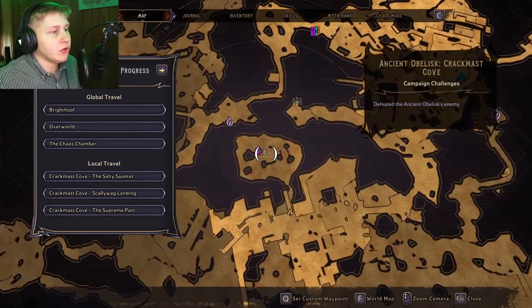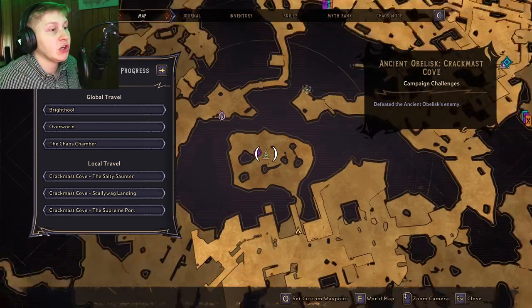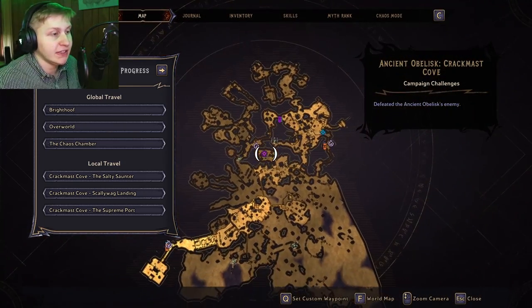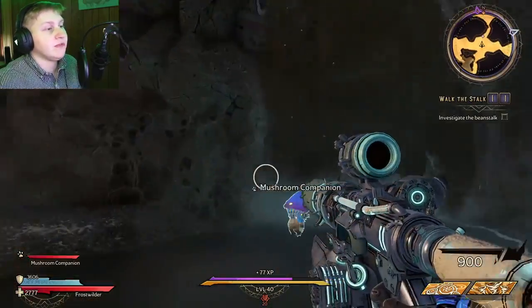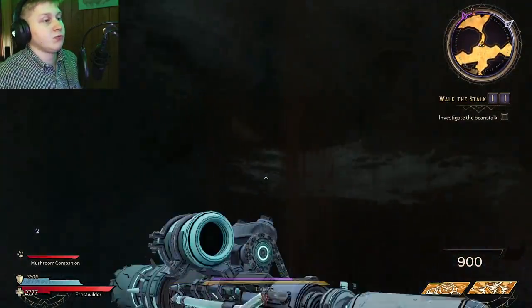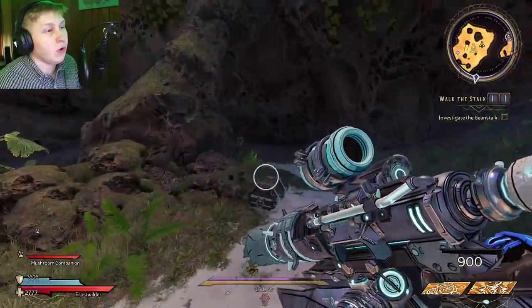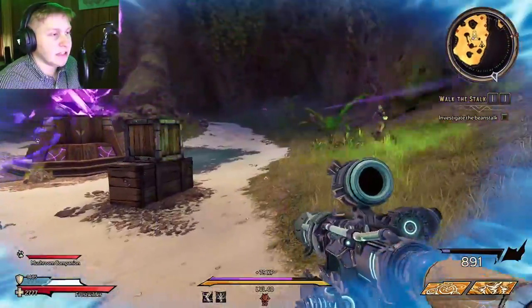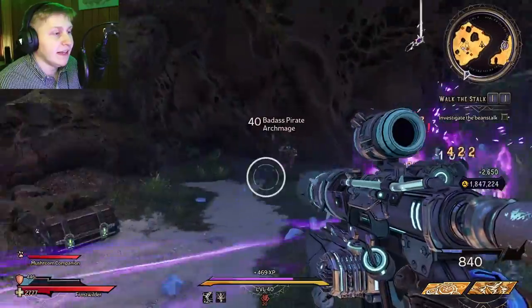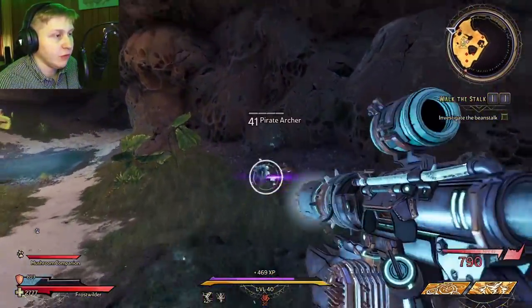So this item has a dedicated drop source from the end boss in the Ancient Obelisk on Crackmast Cove. I'm going to zoom out all the way just so you can see it, and it's going to be right here on the overworld map. All you need to do is find this little waterfall and go directly inside. The boss isn't terribly hard — it's just a coiled boss and any optimized build should be able to destroy it pretty easily. It spawns a bunch of skeletons as its primary enemies, but the end boss will be a coiled enemy, so keep a lookout for that.